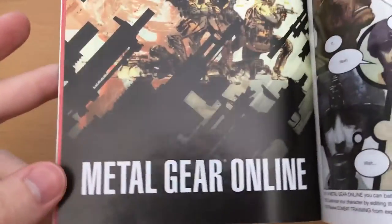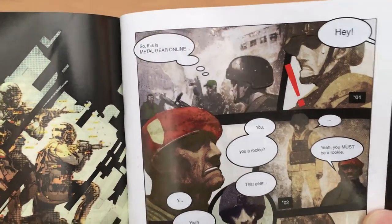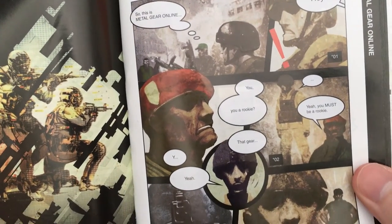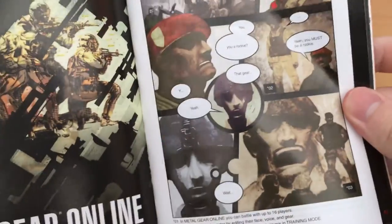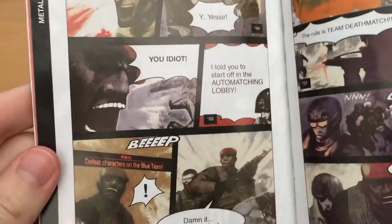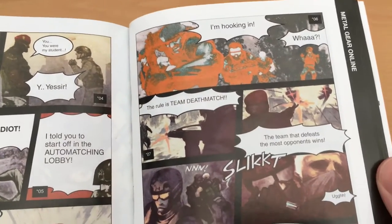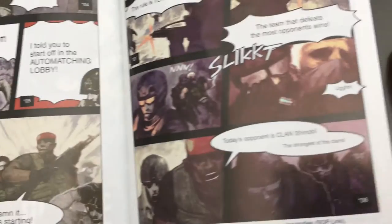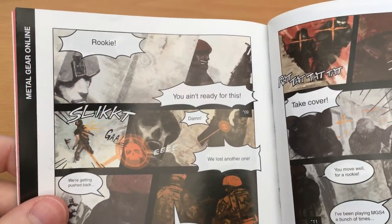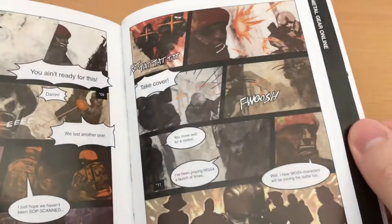Then we get onto Metal Gear Online, and we actually get a colour comic for this one, and it's really quite funny. So this is Metal Gear Online: "Hey! You a rookie? Yeah, you must be a rookie." "Sergeant! You were my student!" "You idiot! I told you to start off in the auto-matching lobby!" "It's starting! This rule is Team Deathmatch — the team that defeats the most opponents wins!" "Today's opponent is Clan Shinobi — the strongest of the clans!" It's completely fourth-wall-breaking, basically people online taking it way too seriously. Really nicely drawn with a great art style!